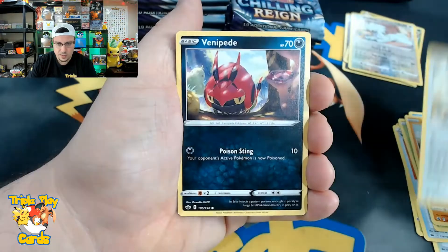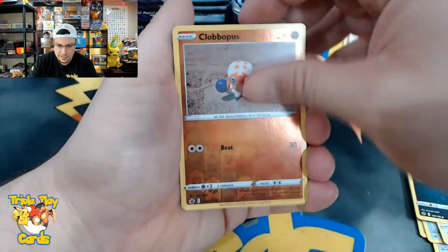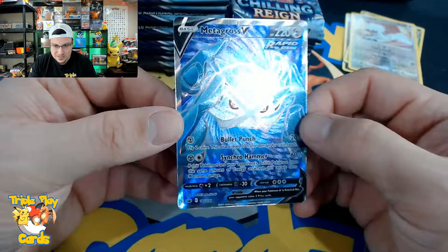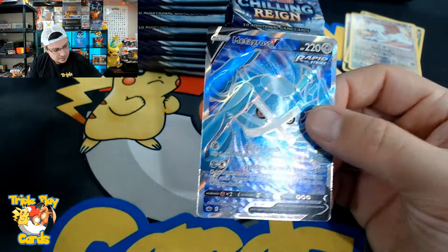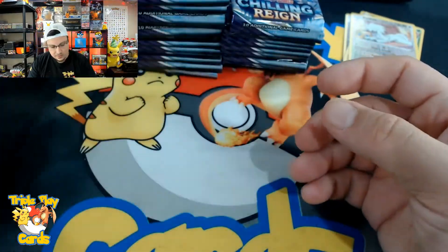Farfetch'd, Furfrou, Venipede, Clobbopus reverse, and a Metagross V full art! I don't know if I have this but this is a nice looking card — the blues and purples, very very nice. We got a Metagross V full art card, looking very good.